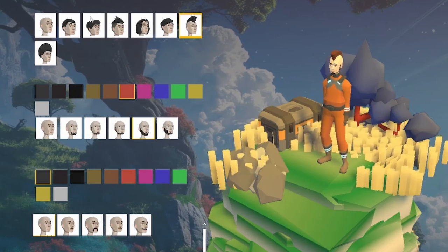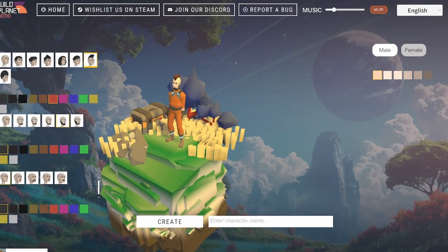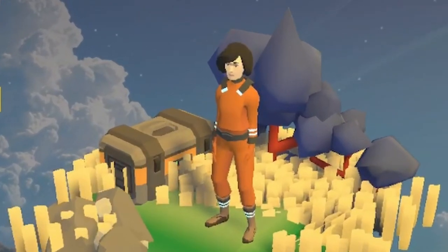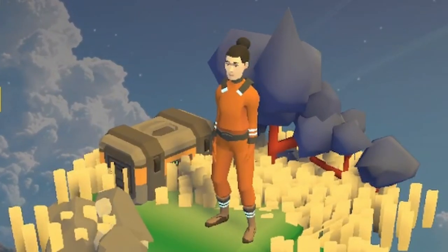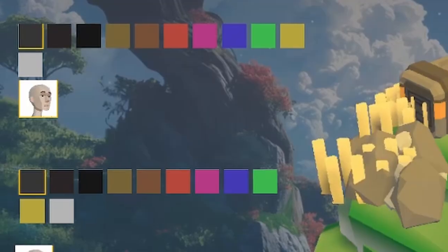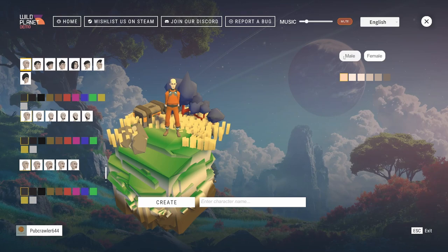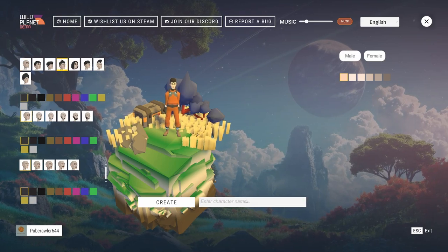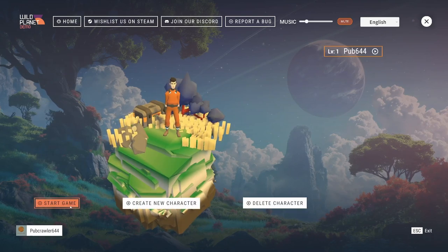You can see there's a few templates you can use and certain colors. Let's see what the female looks like — I do have some girls watching the channel. The librarian — no beards for the ladies though. I don't think there's a randomizer. We'll go with 'Pub 644,' create the character, and start a game.